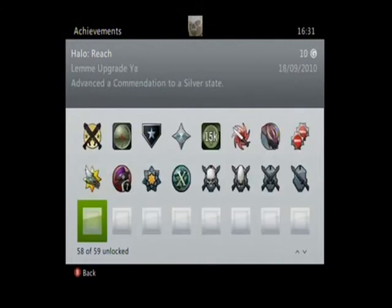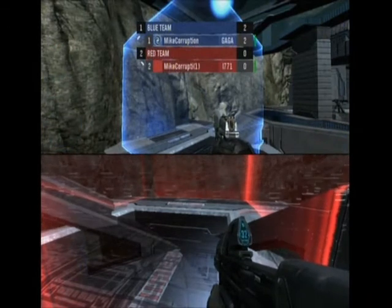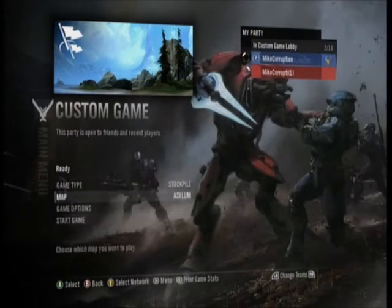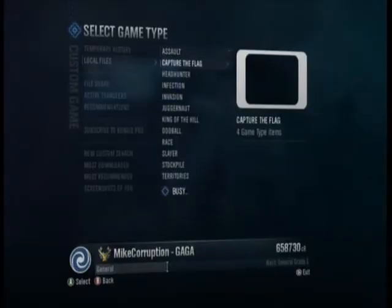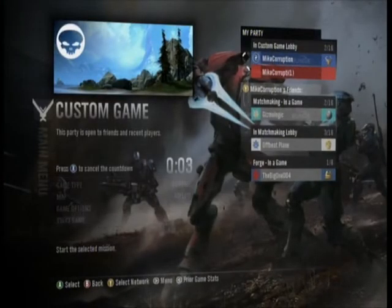Now the last achievement is Cracking Skulls — and it's the last achievement I need for 100% completion of Halo Reach Gamerscore. Go to the custom game lobby, go to Game Type, go to Oddball, then Oddball for Bungie, then Start Game.